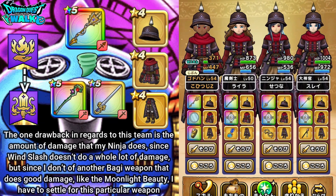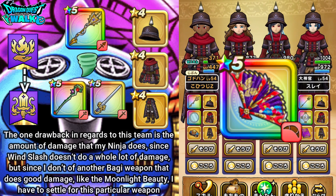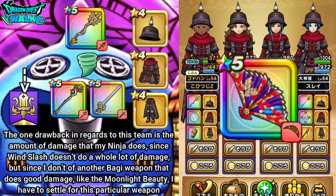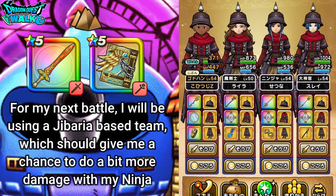All in all, I'd say this is actually an okay team to use. Probably if I had a different weapon on my Ninja — something that would do better buggy damage, like the most recent buggy weapon that came out — I probably would have used that if I had it. That's really all I can do in terms of buggy-based weapons. So what I'll probably do next is try using a Jabari-based team, which should be a little bit better in terms of damage with my Ninja, since my Ninja will have the same weapon as my God Hand — the Sword of Kusanagi.